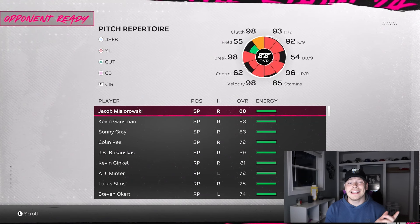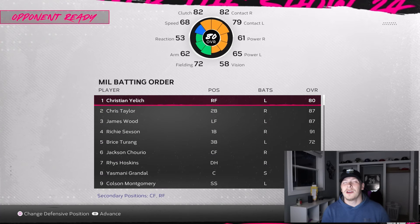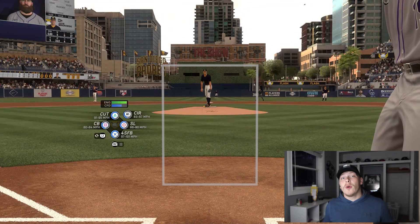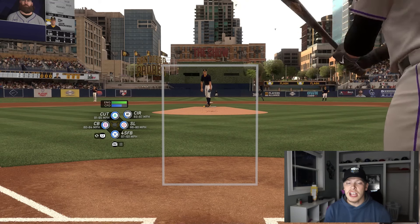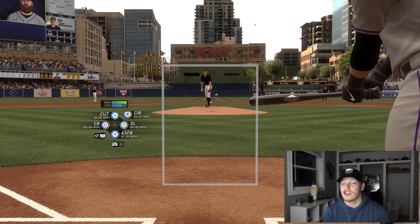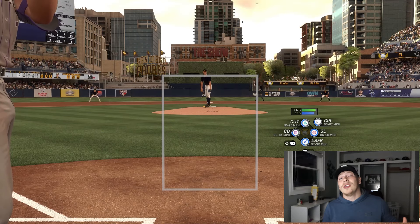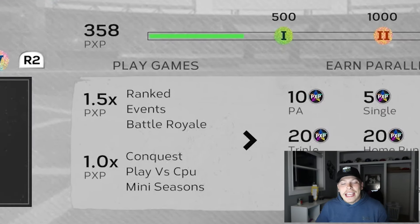Pick the pitcher that you want. For this example we'll use Jacob Misiorowski, future Brewers pitcher. Your lineup doesn't matter too much if you want to do this quick. Pitching out of the stretch is always significantly faster than pitching out of the windup. Misiorowski pitches out of the stretch all the time, so I can just pitch how I want. I'm going to play the full nine innings for a pitcher to get everything I can for XP.